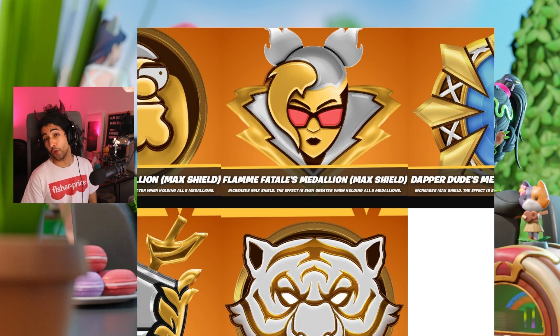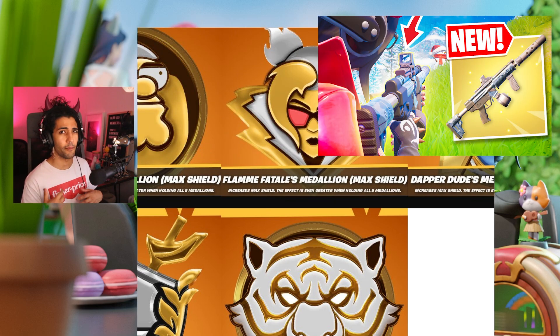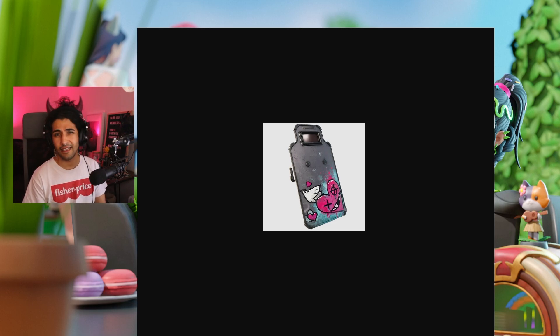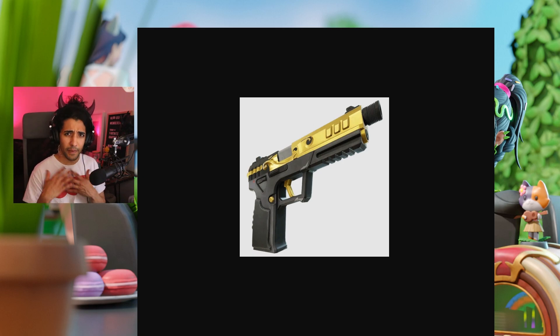Medallions got a lot of changes too — basically they got big nerfs. Ballistic Shields now have increased pistol damage from 18 to 19. The Ranger Pistol got a buff all round, dealing more damage: common from 23 to 24, uncommon from 24 to 26, rare from 25 to 27, epic from 26 to 28, legendary from 28 to 30, and mythic from 29 to 31. This is big because headshots with this item are going to be a lot more deadly.